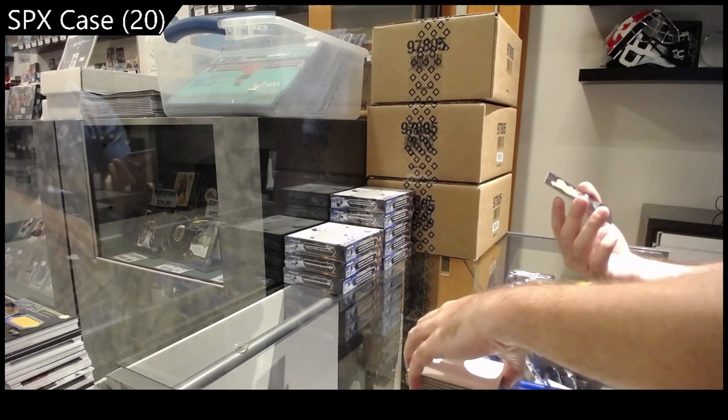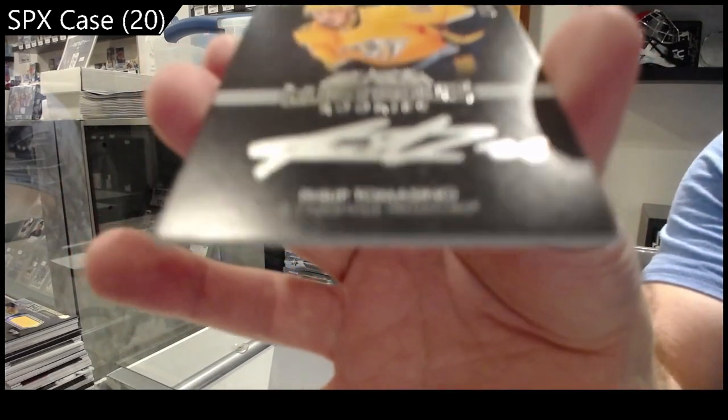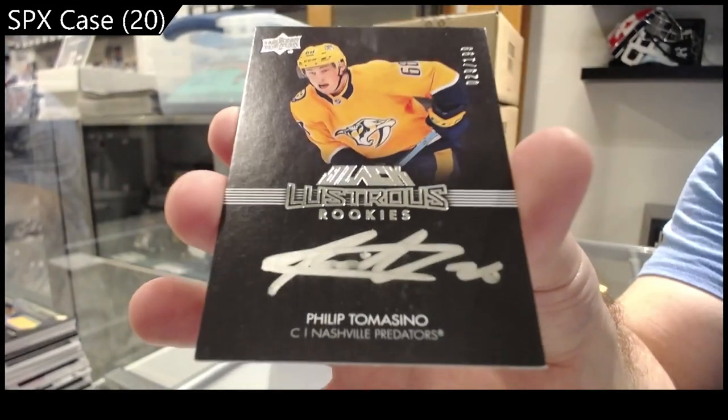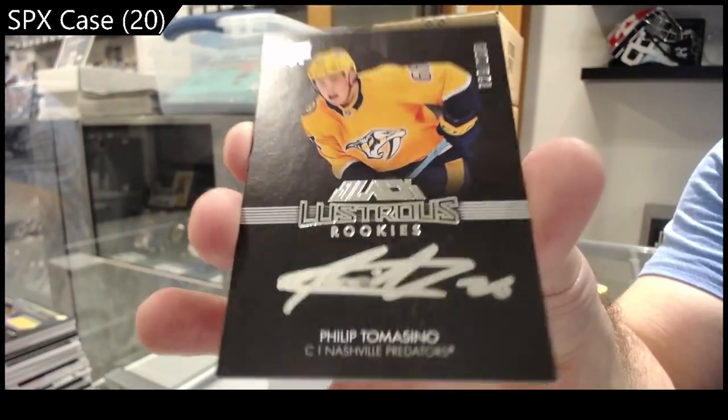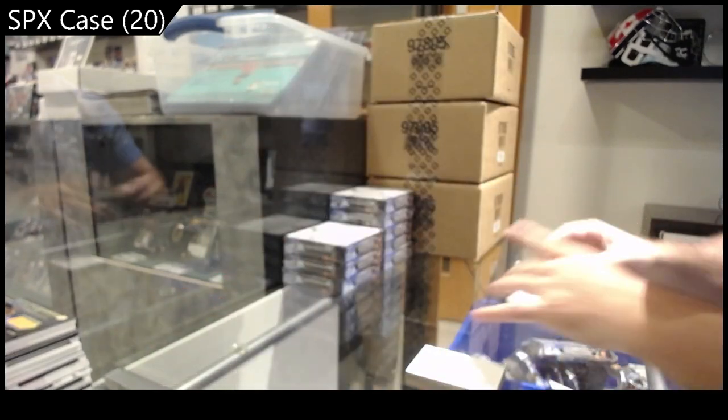Oh, it is nice — Lustrous Rookies to 199, Tomasino. Nashville Predators. Tomasino.